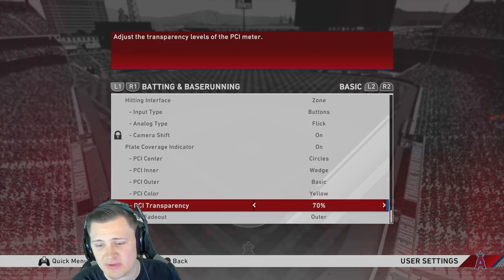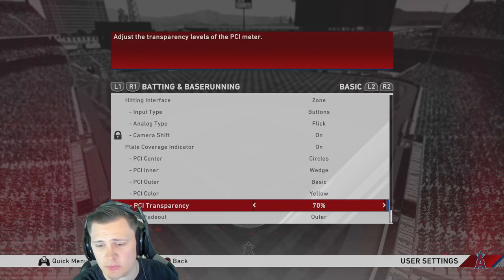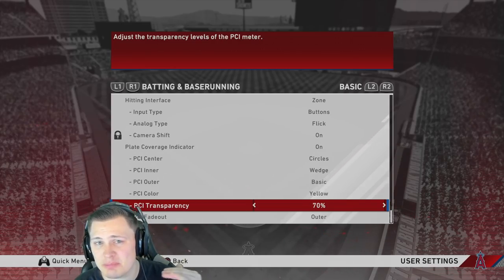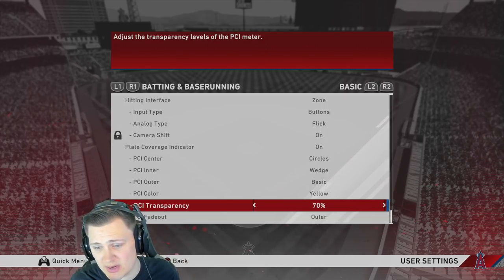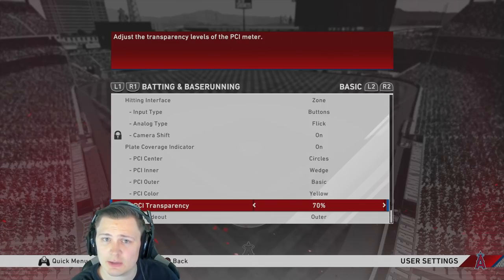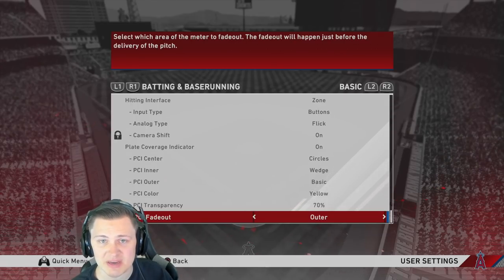I use PCI transparency at 70 — I like to see through it a little. You could cut it down to 50. If you start your PCI low and in, you could use it at 100. However, if you start the PCI high and in, you'll want transparency as far down as you can stand so the PCI isn't blocking the picture. That's why people used reticle over wedge in past years. Now with transparency you can use wedge and still see the ball.